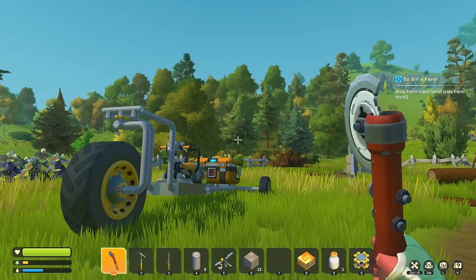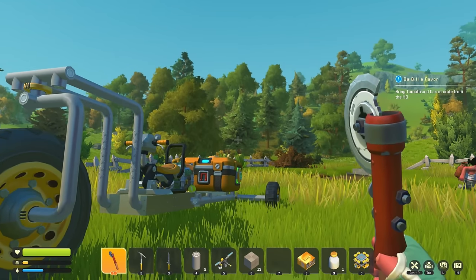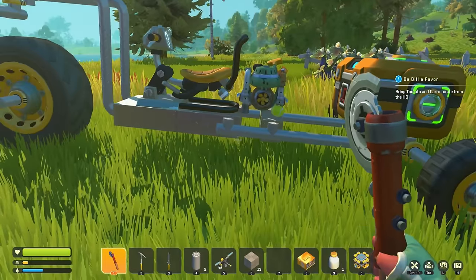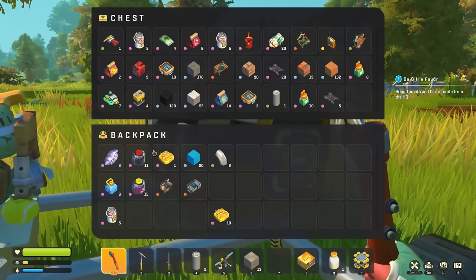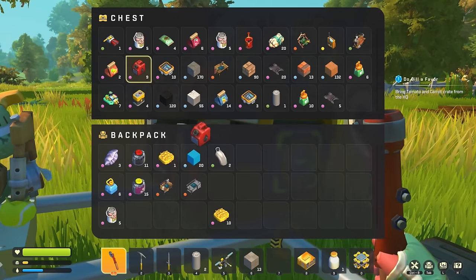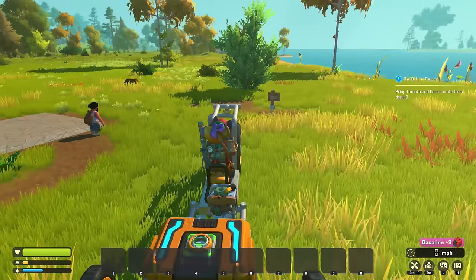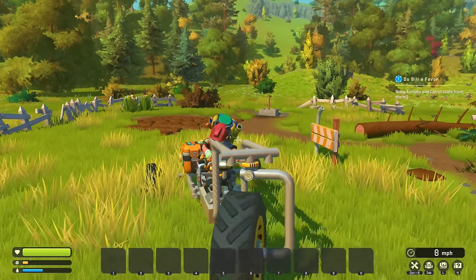Welcome back to some more Scrap Mechanic Crash Lander! Today we need to bring a tomato and carrot crate back from the HQ for our man over here. I was gonna take this guy and get a better motor, but maybe I'm getting a little ahead of myself. We're just gonna try it as-is and crank this bad boy up to the max.